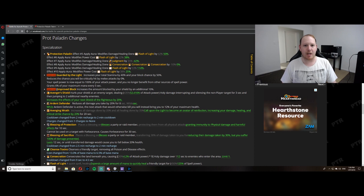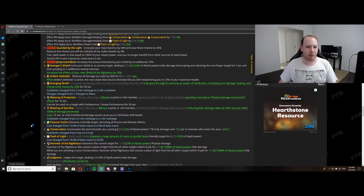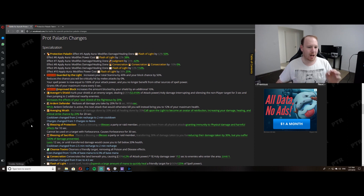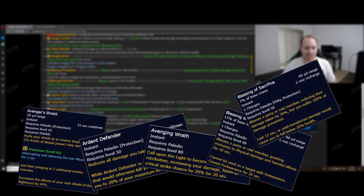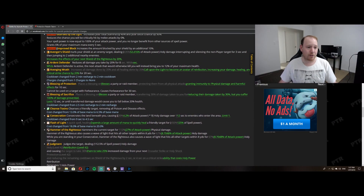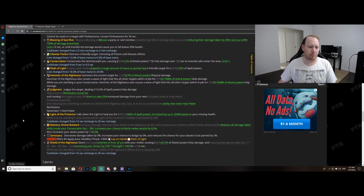Let's start looking at the protection paladin changes. First and foremost, there are a lot of changes coming, but most of these are word changes, spell power changes, or durational changes. There's not a huge amount of major overhauls. There are changes coming to Avenger's Shield, Argent Dawn, Avenging Wrath, Blessing of Protection, Blessing of Sacrifice, Cleansing Toxins, Consecration, Flash of Light, Hammer of the Righteous, Judgment, Light of the Protector, your Mastery, and Shield of the Righteous. A lot of these mostly refer to percent or word changes — how the ability reads when you hover over it with your tooltip.